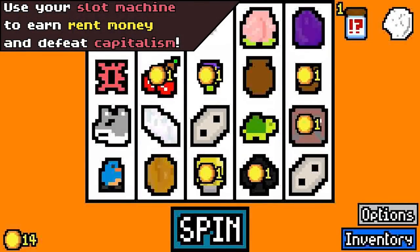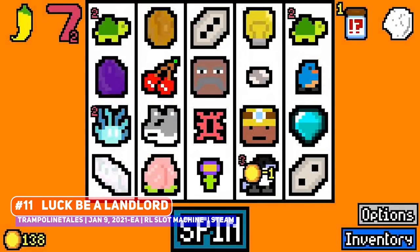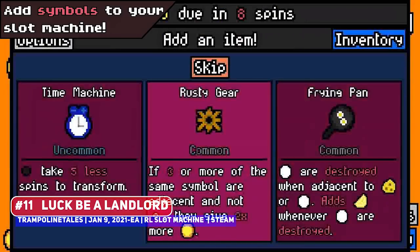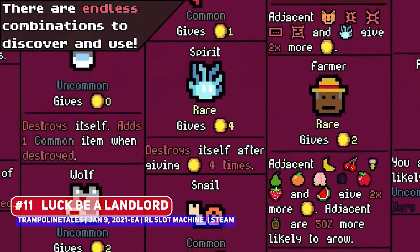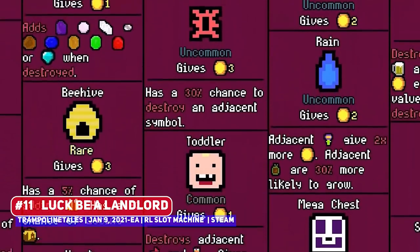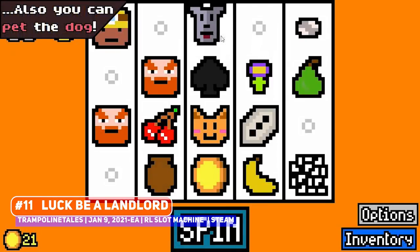Do not be fooled by the lo-fi look of Luck Be A Landlord, where this slot machine roguelite is very cleverly designed. While it doesn't look like a deck builder at all, you're actually picking and choosing items to add to the slot machine, all of which interact with each other and can even evolve under certain conditions. The goal of the game is to earn enough money to pay off your rent, which increases after every couple of rounds. For how unique and clever a concept this is, it gets a spot, although do note that it is still in early access.